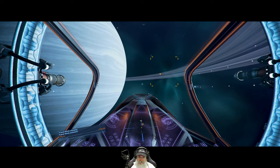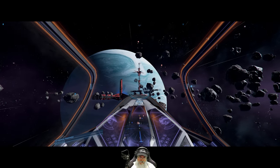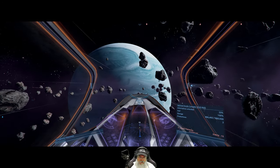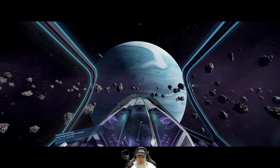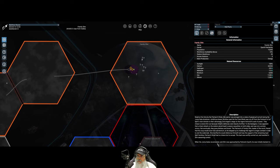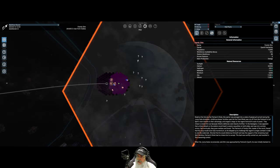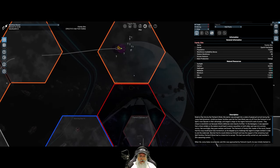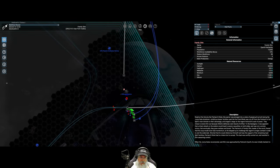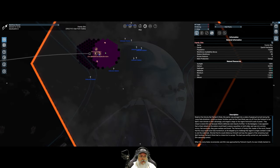Alright, here we go — a new gate. Entering system: Family Zin. This is a big Split system. Yeah, there's a lot of stuff here — I wonder if this is one of their main systems. Still Zyarth Patriarchy. You know what, I'll bet there's a gate that goes down through here — because if you guys remember, I was saying that there were Zyarth ships coming through. In fact, there's one right there coming through the Xenon gate, so that makes sense.